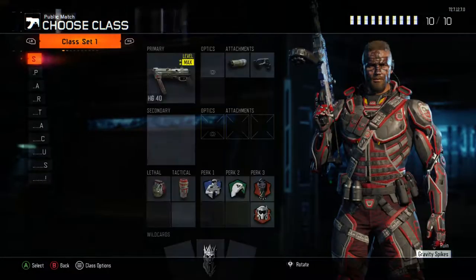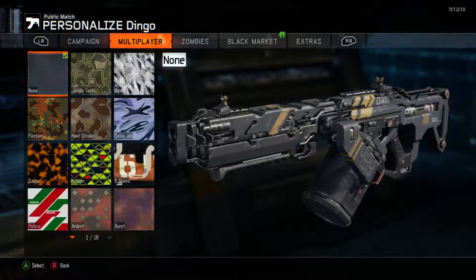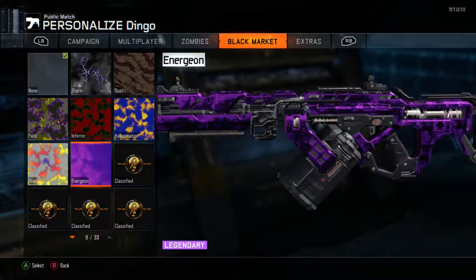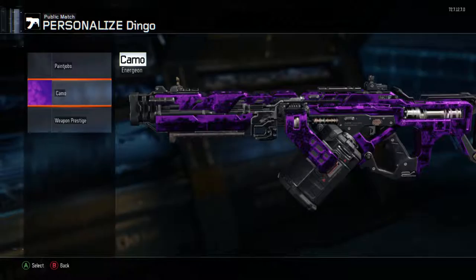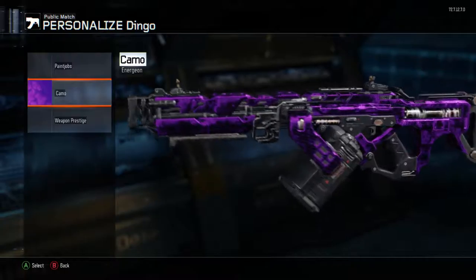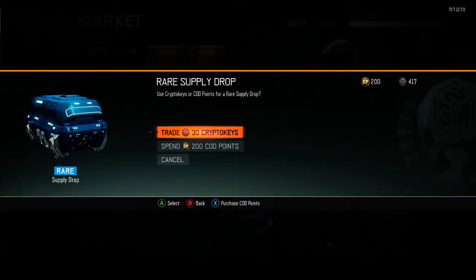We're going to take a little break and go into my custom classes and look this up. It's the Dingo — I love using the Dingo, so that's pretty nice. I've never seen this camo before, that looks so cool — oh my gosh, look at that — it looks absolutely badass! That was a good supply drop opening right there.